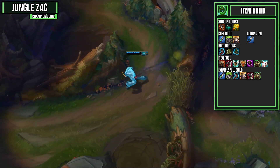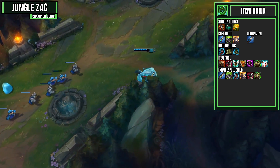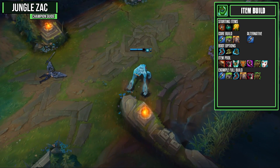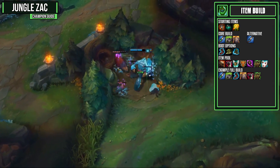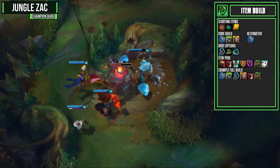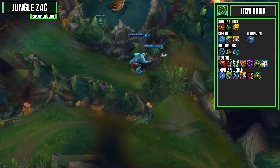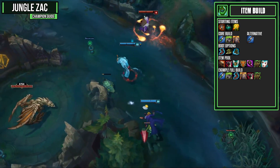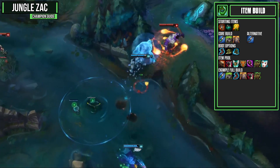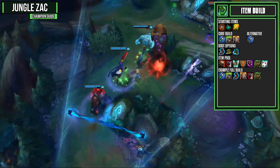For your item build, start with a Refillable Potion, Hunter's Talisman, and a Warding Totem. For your core build, you want Stalker's Blade enchanted with Cinderhulk, a Spirit Visage, and a Randuin's Omen. If you have a very tanky team and want more damage, you could go Runic Echoes instead — it's also viable, but personally I like Cinderhulk for its nice AOE burn. Spirit Visage gives magic resist and cooldown reduction, which synergizes with the healing on your bloblets. Randuin's is a fantastic armor item. For boots: Ionian Boots for CDR, Ninja Tabi against high AD teams, or Merc Treads against high AP or CC teams. From the item pool: Dead Man's Plate for mobility, armor, and health; Thornmail against high AD teams; and Guardian Angel for armor, magic resist, and a revive.